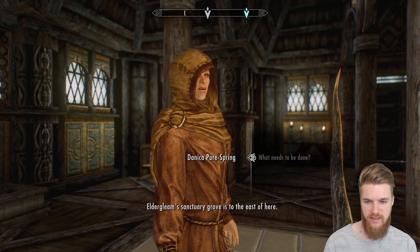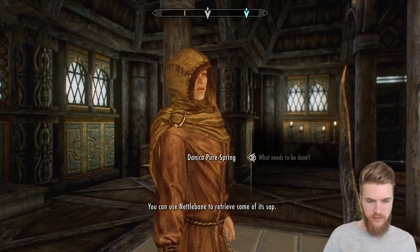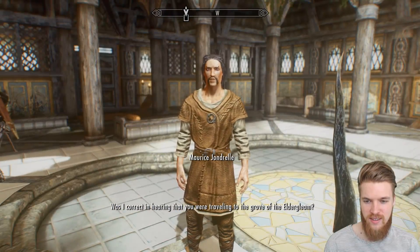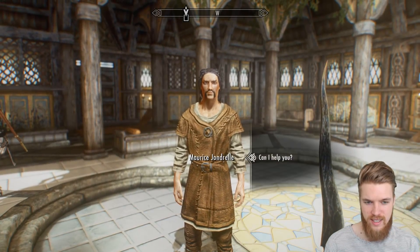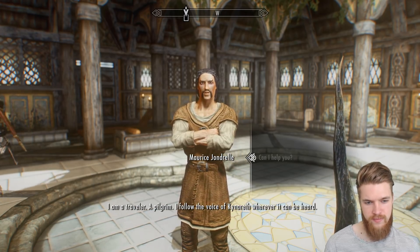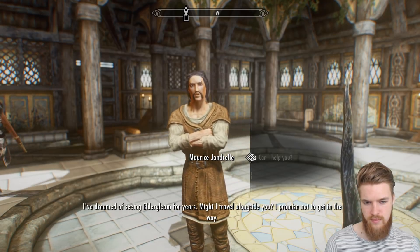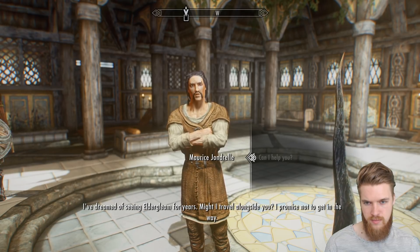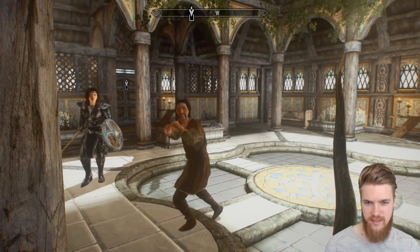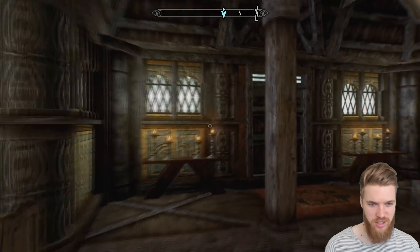Danica says Elder Gleam Sanctuary Grove is to the east — use Nettlebane to retrieve some of its sap. Then a traveler and pilgrim named Maurice introduces himself — he follows the voice of Kynareth wherever it can be heard, has dreamed of seeing the Elder Gleam for years, and asks if he might travel alongside us. He's welcome to join.